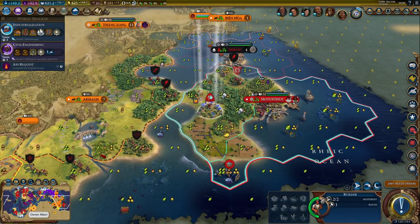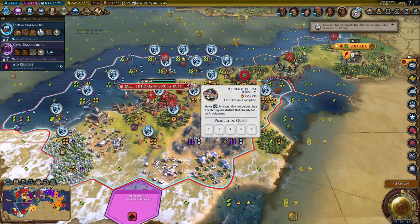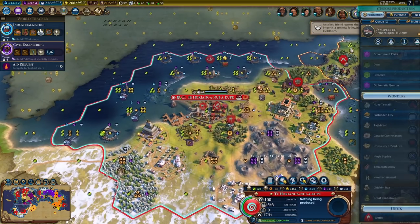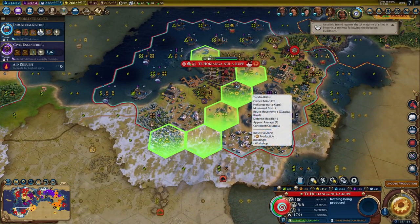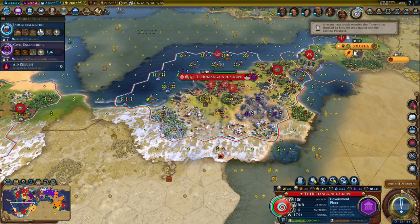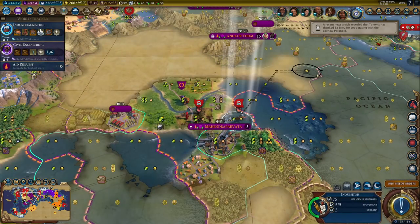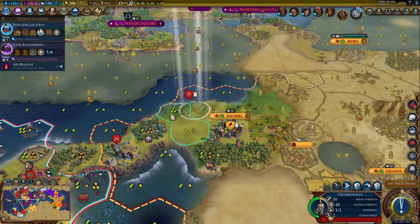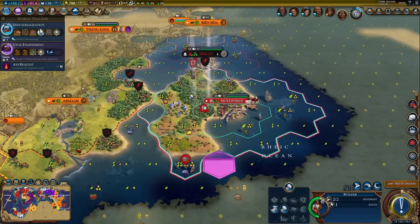Once I finish that archaeological museum, I can get started on some military production. That gives us the natural history boost. I could build Forbidden City, but I really don't have the time for that right now. And I should really build a government plaza - even like a really bad one. That's industrial zone and theater square - let's just build it, because I seriously need to get one by now. And it will only take two turns. I want to take advantage of that holy site. One more turn for coal reveal - fingers crossed.